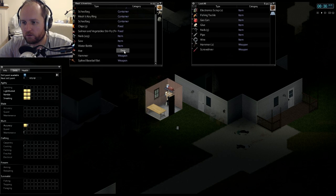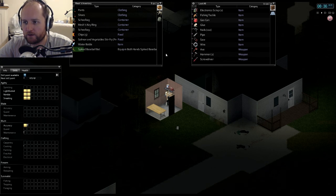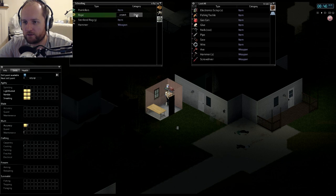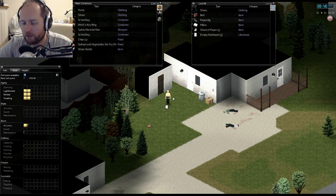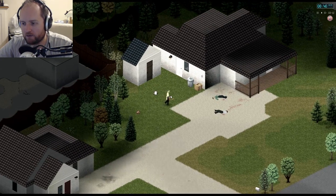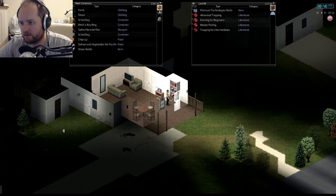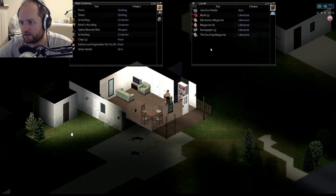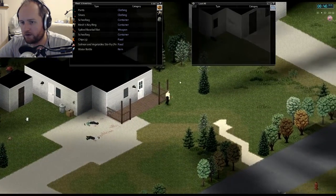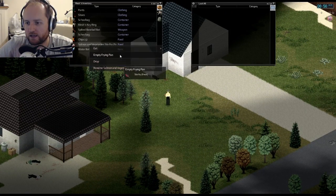Right, so instead we'll dump the axe in there, put the hammer back in the bag, put the saw and nails in there, equip our bat, and we're just going to go out and loot more. What I'm going to do is look for the Carpentry for Beginners book. Let me guess — I've already got it? No, I've got Farming for Beginners. So I'm going to hit the local houses, check their bookshelves, and look for Carpentry for Beginners.